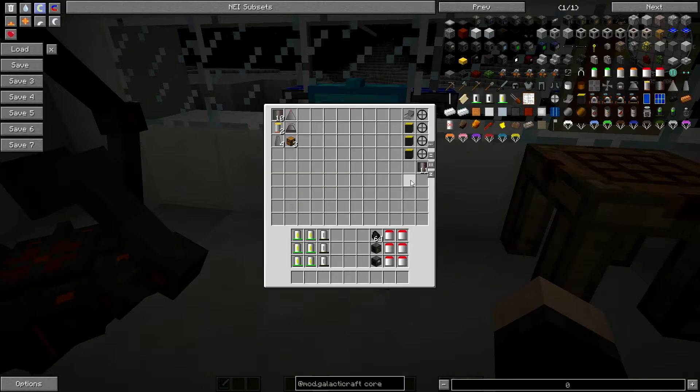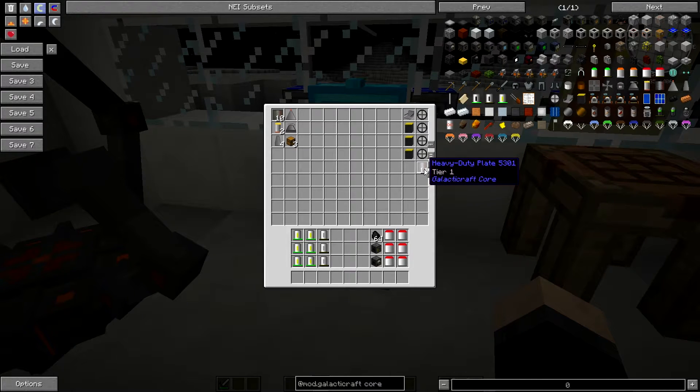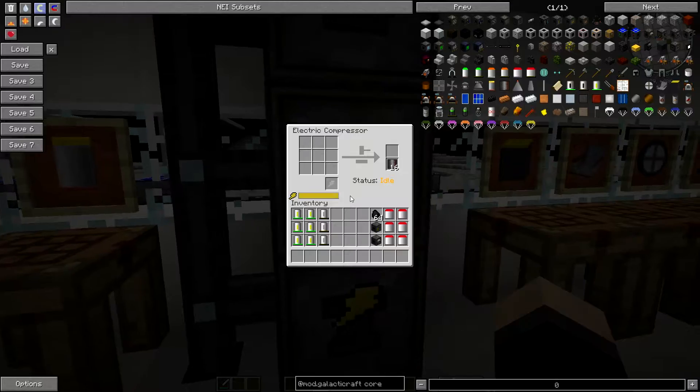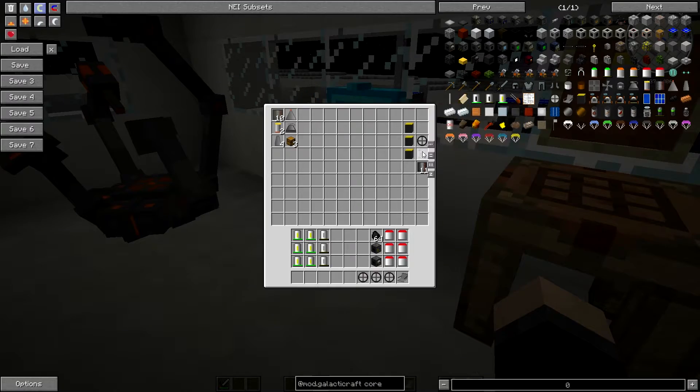And of course you're also going to need yourself 11 heavy duty plates - the tier 1 ones that we made for our tier 1 rocket. If you can't remember how to make them it's simple - just like this: 2 compressed steel, 2 aluminium and 2 bronze will give you one tier 1 plate. So it is quite resource heavy but these things are so fun to ride around in. I'll show you guys that in a minute.